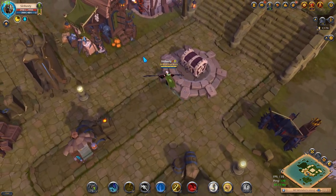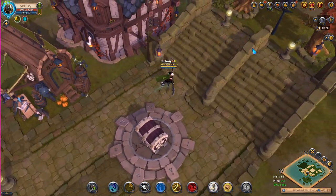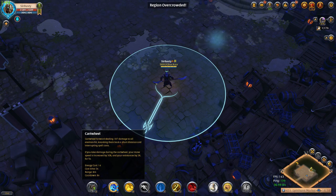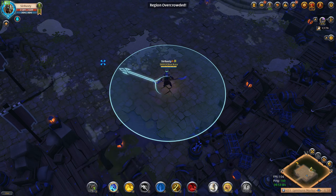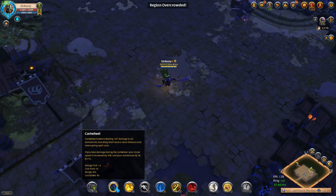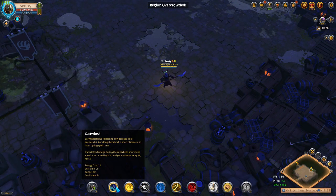I'm going to give you a quick rundown of each of the abilities and some tips to avoid gankers before we get started. Your Q ability is the Cartwheel — it's a short range dodge roll that can help you escape. If you get hit during the roll, you'll get increased resistances and movement speed for a short duration.